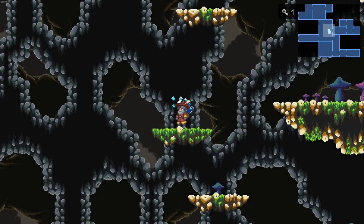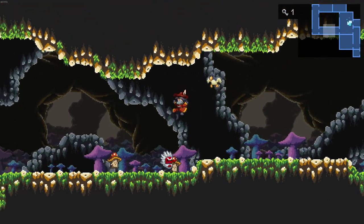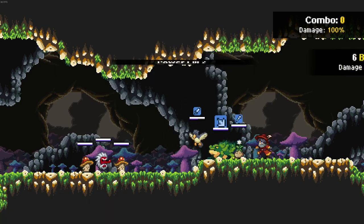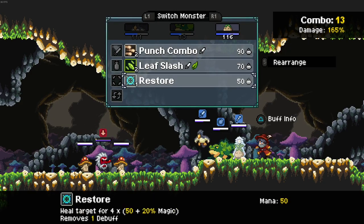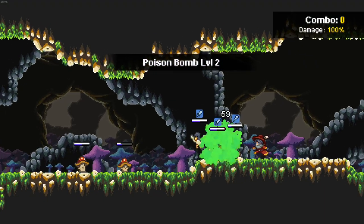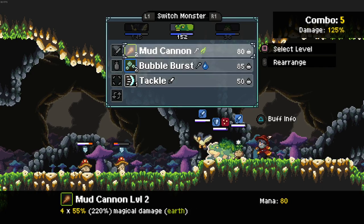These are the Blue Caves — this is kind of where I'm up to currently. I've done a little bit of grinding, so I'm probably a little bit over-leveled for this stuff, but that's the way I like it. My combo thing got up to 185% damage there, which is pretty cool. I also like that you can reorder these skills, so if you find yourself using them in a particular order you can put your favourite at the top. There are a lot of usability affordances in this game — it's pretty cool.